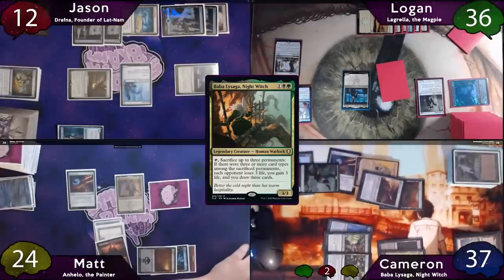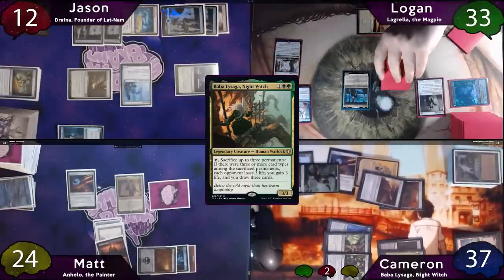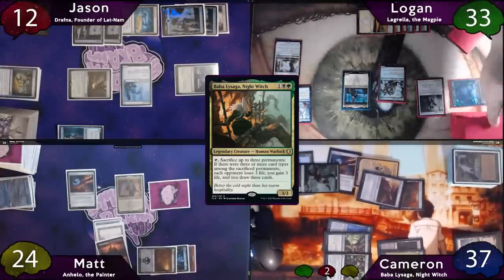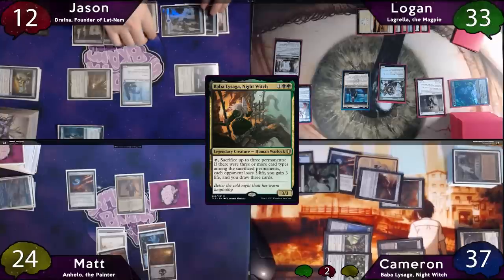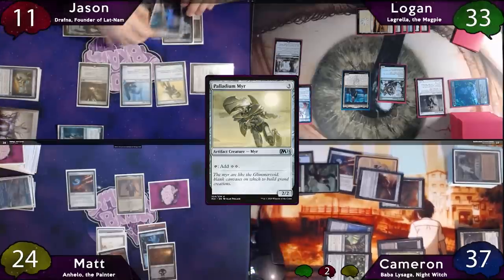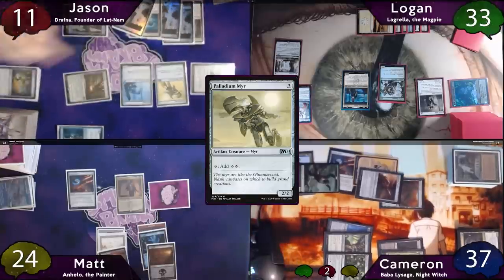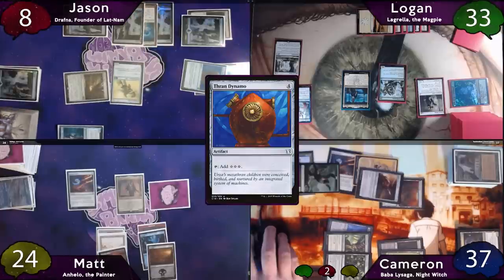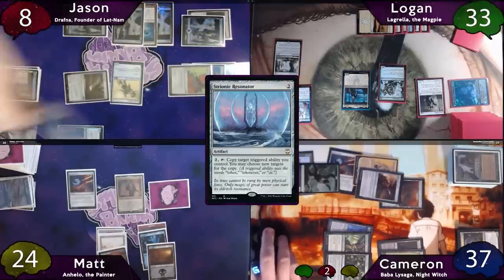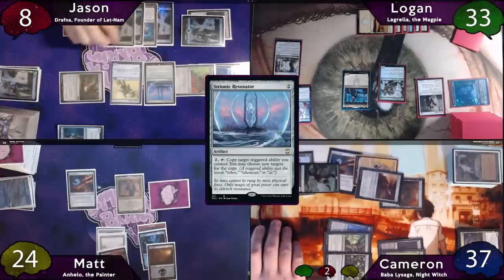Cameron moves to combat and swings for three at Logan, who just takes it. Cameron then moves to end step, Logan's Wall comes back so he draws a card, and Cameron has to discard two cards. The turn passes to Jason, who plays a Palladium Myr, exiles a land off the top with Mystic Forge, then casts a Thran Dynamo off the top, then a Liquimetal Torque, then a Strionic Resonator, then plays a Snow Island from his hand.